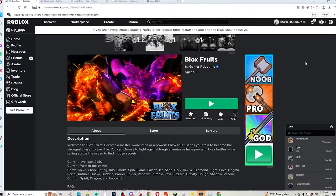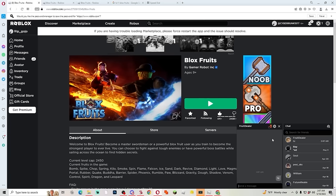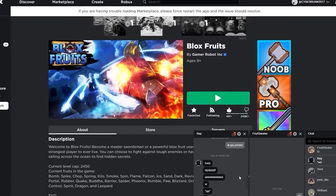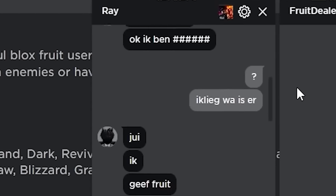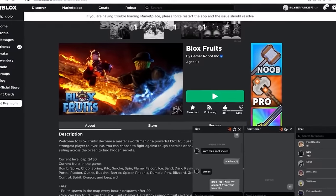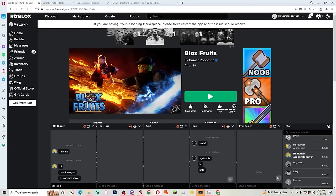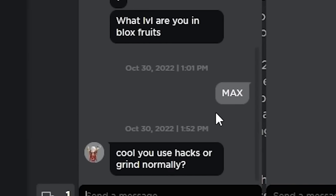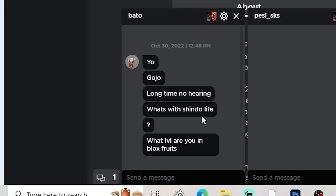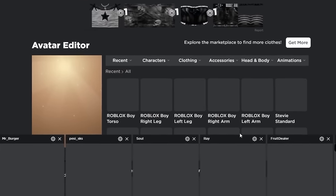We're on the next account — his name is Blox Fruits Dealer. I check his DMs and the conversations are really weird, some not even in English. One message says 'I got back from your friend' — I can't figure out what they're talking about. Then someone asks 'do you use hacks or grind normal?' — this guy might actually be a hacker.